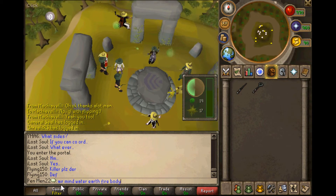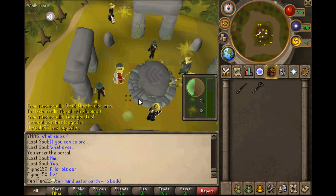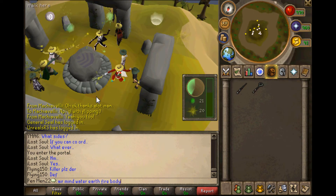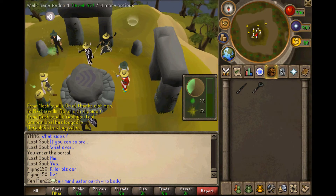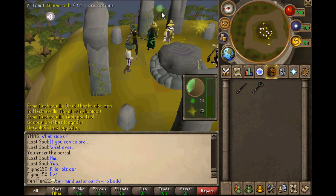In free-to-play, there are six altars. You do air, mind, water, earth, fire, and body in that order. And once you get to members, you get chaos first, then nature last. So it's pretty useful if you save your runes until you get to nature so you can get some more money, or bring some rune pouches — that gets some money too.